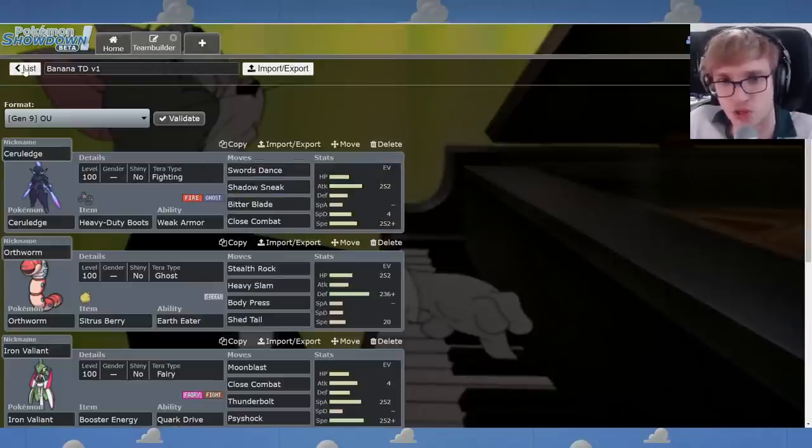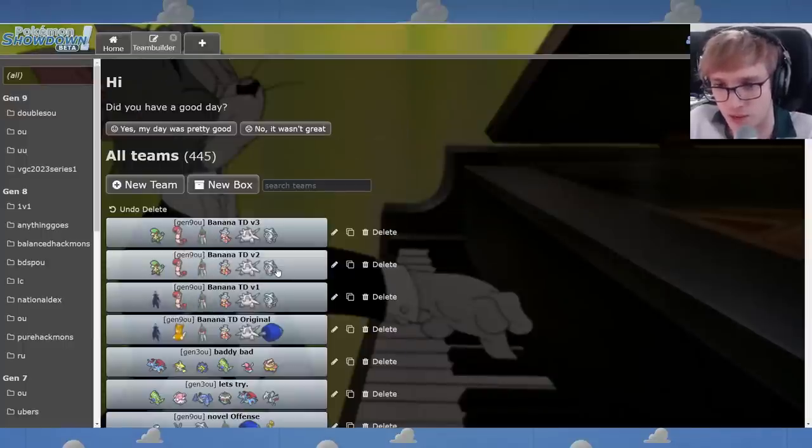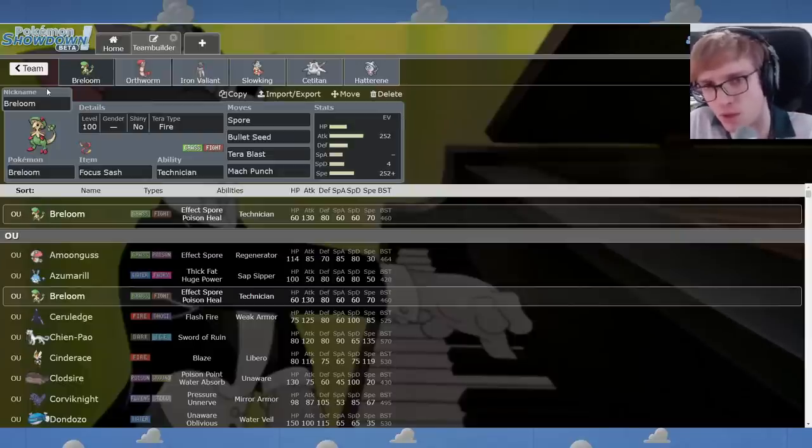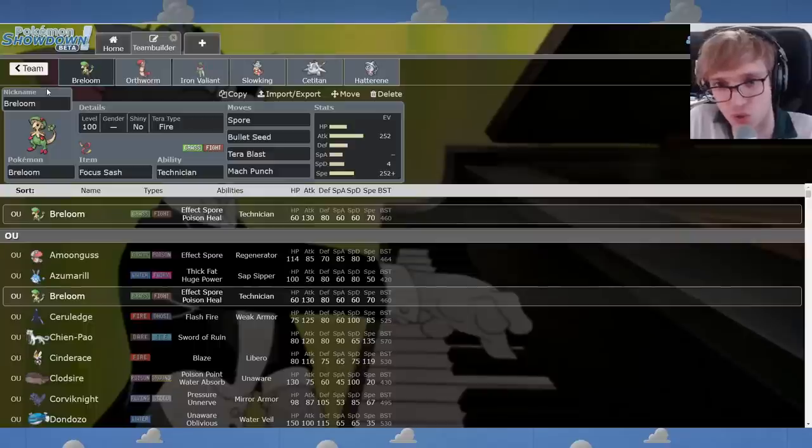So here's version two of the squad. I went ahead and replaced Cerulege with a Focus Sash Breloom, because Spore is such instant momentum for a team like this. You want Spore because it's just big — this is a team that wants to go quick, go for the throat. I think a Spore Breloom fits here, plus it gives you a little option versus Dondozo, which is an absolute problem for this team. It generally fits very nicely in this metagame and will always get a little bit of value.